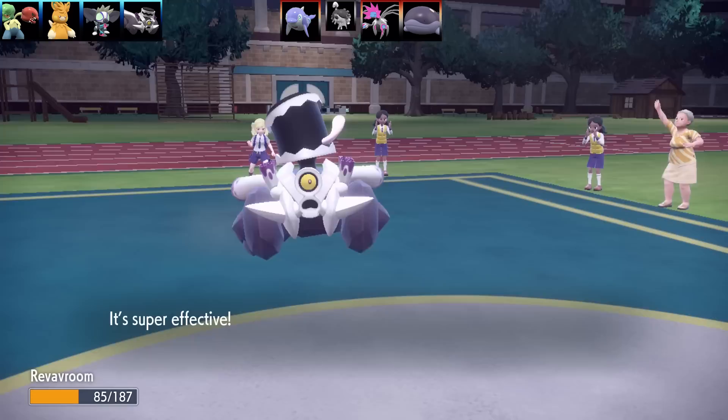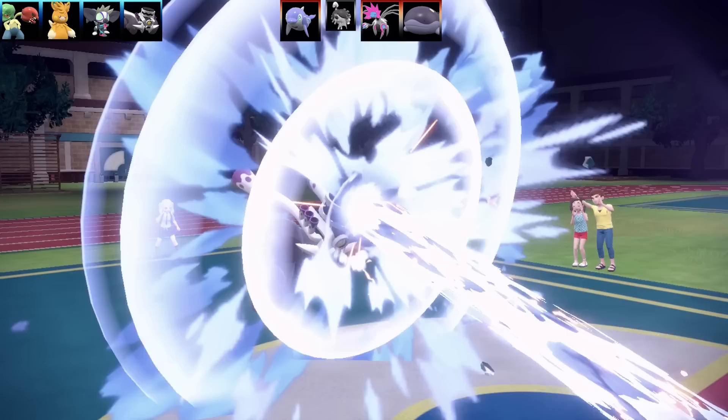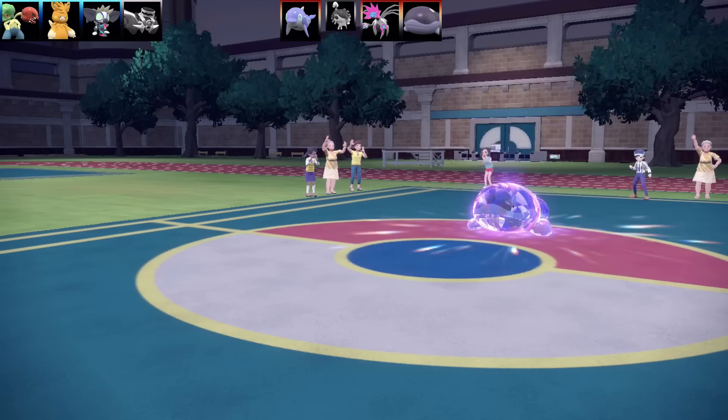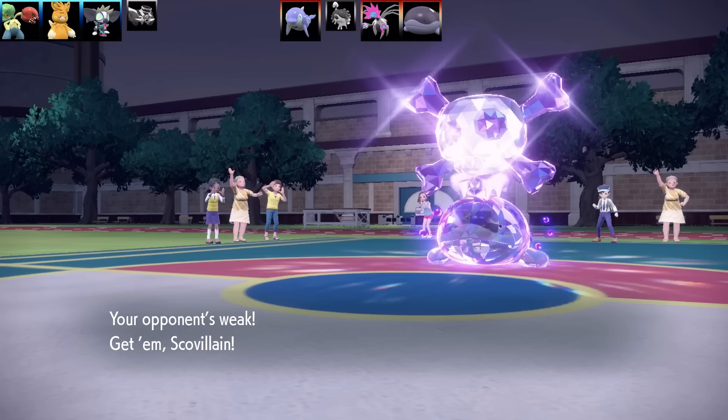We're going into Revavroom — this is another new typing, a Steel and Poison type. It's going to go for the Earthquake, which I knew there was a good chance of, but I knew I'd be able to live it. The reason I came in is because I've got a Steel Beam special set. I'm going to fire that Steel Beam off, faint myself, and it's going to be a bit of a surprise. There goes Steel Beam into Clodsire — just lives, it was so, so close.